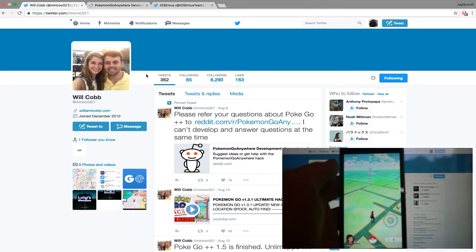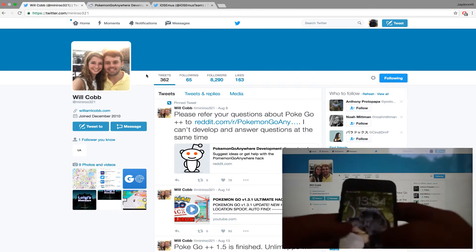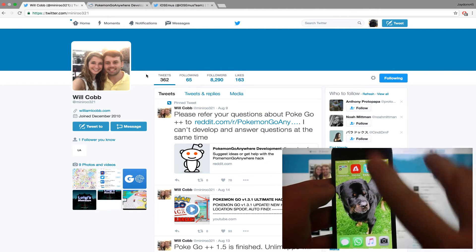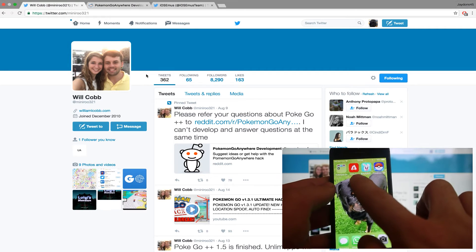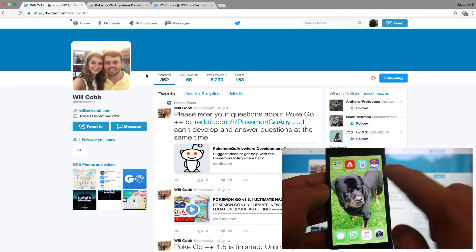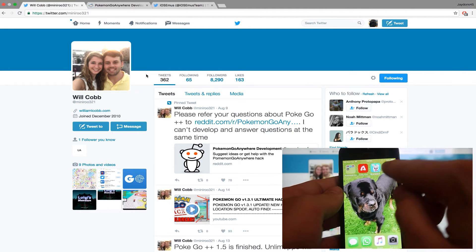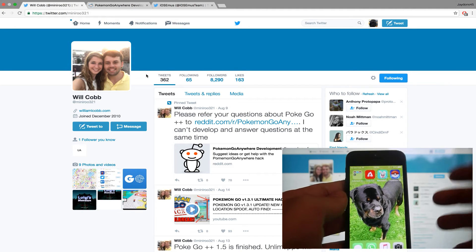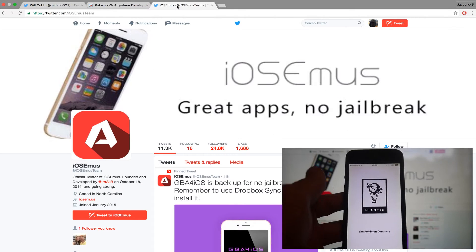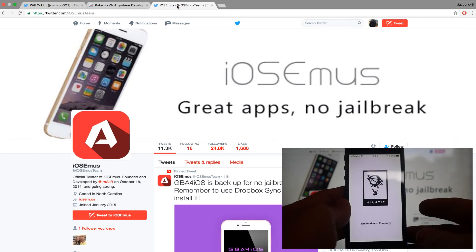The second hack, which is on my other phone here, is the teleporting hack — the video I just recently uploaded before this one. You have to use iOS emus and download the two download links to get the most up-to-date Pokemon Go hack, which lets you teleport and everything. It gives you two apps; for some reason you have to download that as well. If you get any problems with this, I'll redirect you — the main problem is it's just not working.